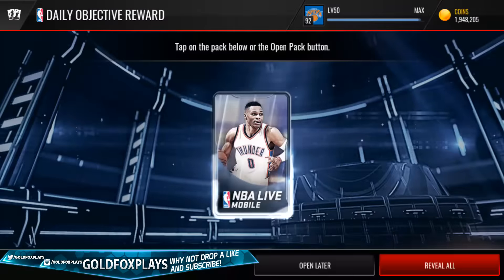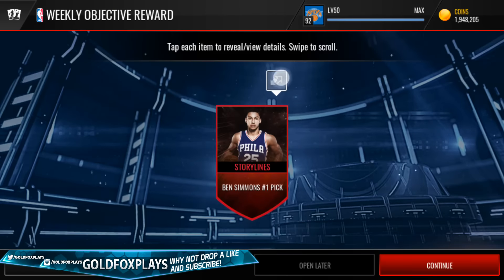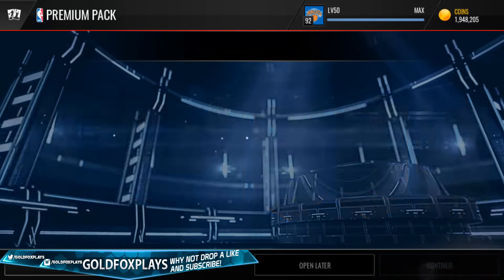We have a bunch of weekly objectives and our premium pack. We get a Willie Reed — that's garbage. We get a Ben Simmons storyline, so we'll put that into the premium pack. The premium pack gives us 3 gold players — nothing good.